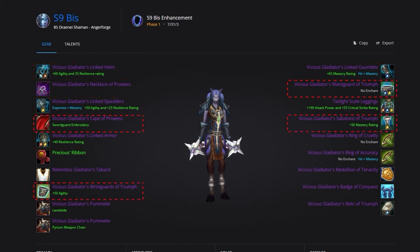For your off pieces, you're going to want Vicious Gladiator's Cape of Prowess. Your bracers will be Vicious Gladiator's Wrist Guards of Triumph. You'll then use Vicious Gladiator's Waist Guard of Triumph in the waist slot. To round out off pieces, you have Vicious Gladiator's Sabatons of Triumph in the boot slot. For your weapons, you're going to be using Vicious Gladiator's Pummeler in the main hand and off hand — you'll want the cleaver if you're an Orc. The relic slot is going to be occupied by the Vicious Gladiator's Relic of Triumph. For jewelry, you'll pick up the Vicious Gladiator's Necklace of Prowess, and for rings, grab the Vicious Gladiator's Ring of Cruelty and Accuracy.